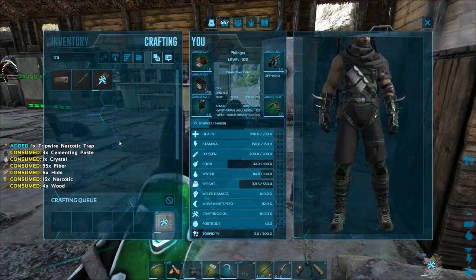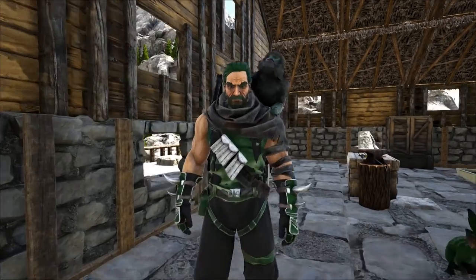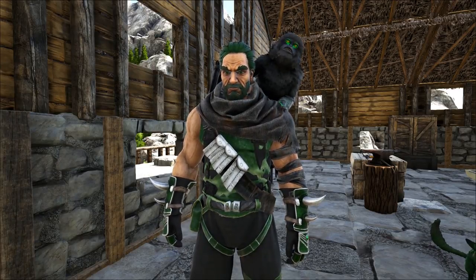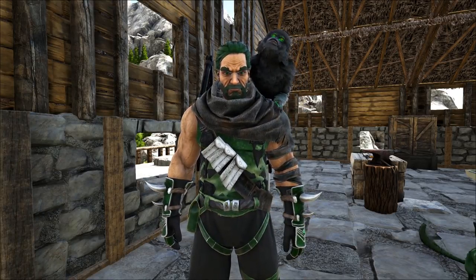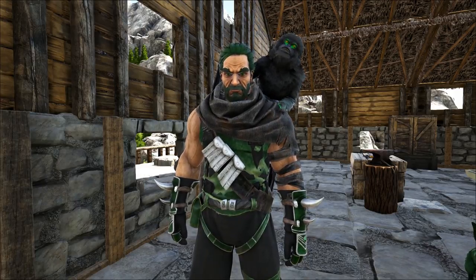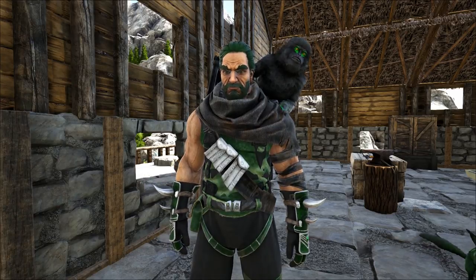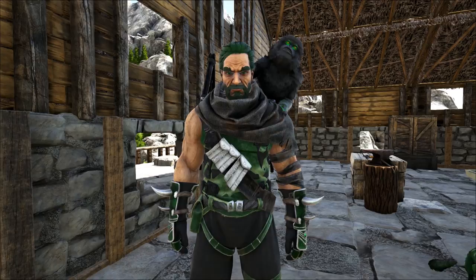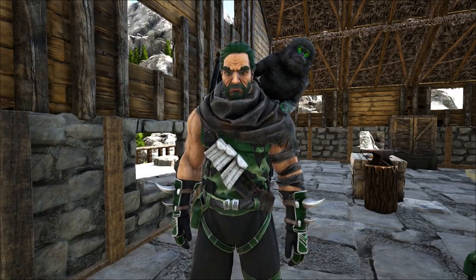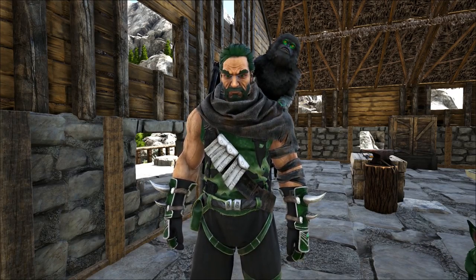We're going to take out my griffon, go see if we can find one, and craft up some stuff so we can whip up a quick taming pen. Now if you're on the island and you want to go out looking for Dire Bears — Dire Bears on the island spawn in some weird spots, but the best spot to find them is the redwoods. If you're going to go looking for one in the redwoods, I suggest building a taming pen on a raft, and I will show you that at the end of the video.